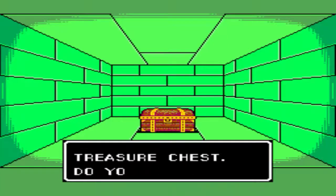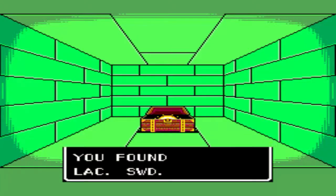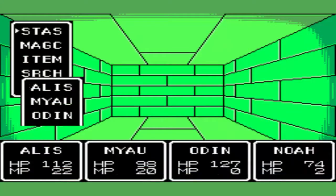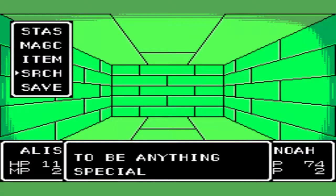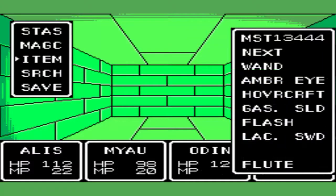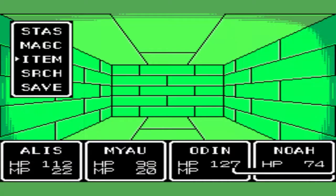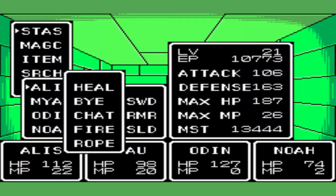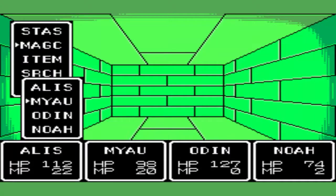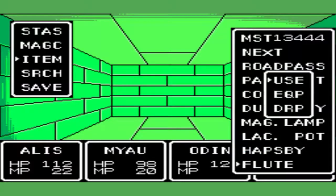Now it goes up a level. And we get the Laconian Sword — the best weapon in the game for Alice. So her attack is 92 right now. Let's use the Laconian Sword and see where it goes up. 106. You know, it could have been better. But anyways, let's use the flute and get the hell out of here.